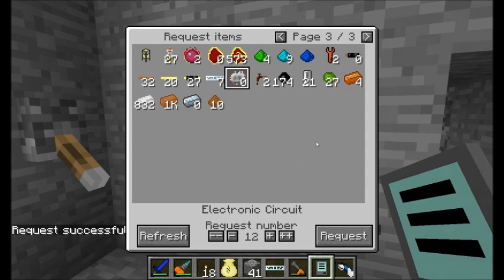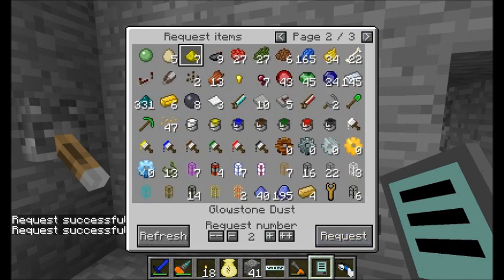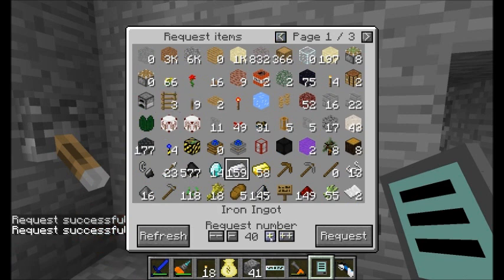I'm also gonna need an advanced machine block, maybe even one more electronic circuit, two of these components, two of these guys, and a good amount more redstone. I think six tin — no, I need six. And I might as well get 10 tin and 40 copper, cause I need more bronze. And a good amount of iron — let's say 40 should be good.